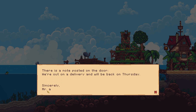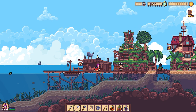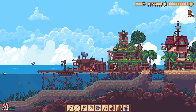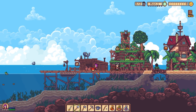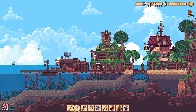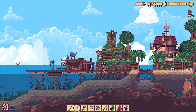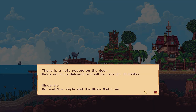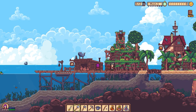This person is very thirsty. That is the mail. There's a note posted on the door: 'We're out on a delivery and we'll be back on Thursday. Sincerely, Mail Crew.' Excuse me ma'am, why are you looking at the water? Oh there's a note — I want to go in! Oh okay, never mind.